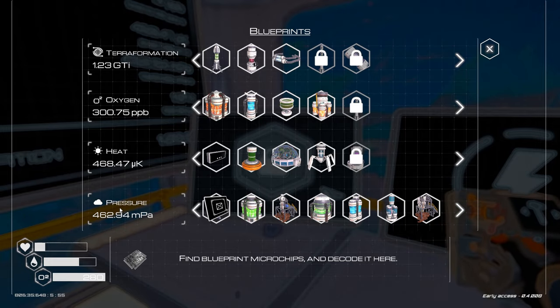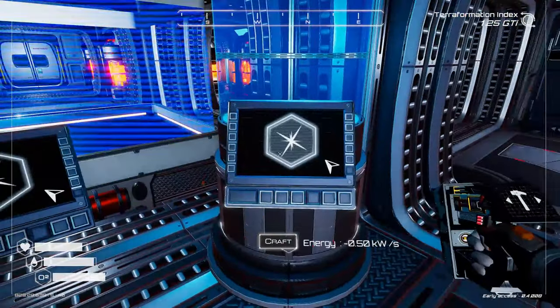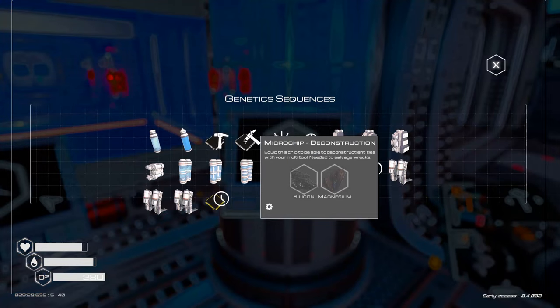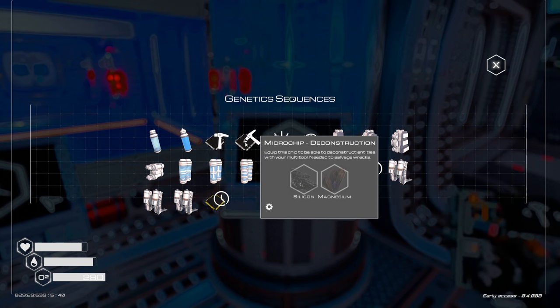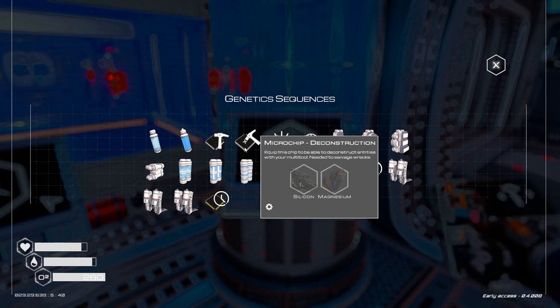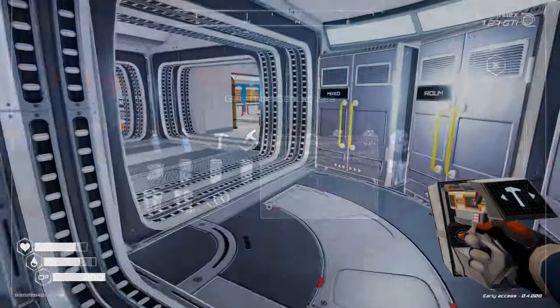Tip five: don't forget to upgrade your multi-tool — the scanner you're holding in your right hand. If you go to your crafting station, there are a number of microchips you can install. You obviously need the construction chip, but the deconstruction chip is equally important — you'll need to take things apart as an integral part of the game. So don't forget to add your deconstruction tool.